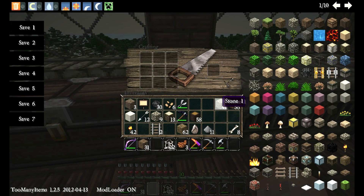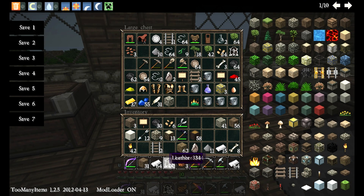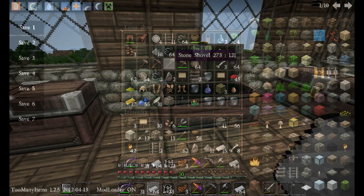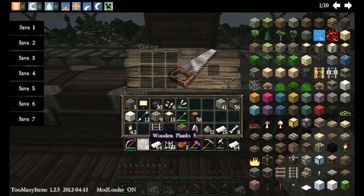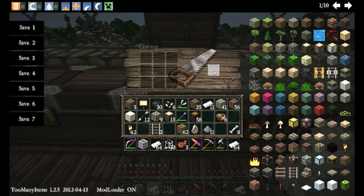So the first thing we're gonna do — the first thing we need is lots of iron. And also I have a lot of leather here. So we're gonna come over here, and we got plenty of wood, so we don't have to worry about that yet. The first thing we do is we make some bowls. You're gonna want to make probably eight bowls. Then you take two of them, put them there, then you take four iron and place them underneath, and you get a vehicle crafting table.